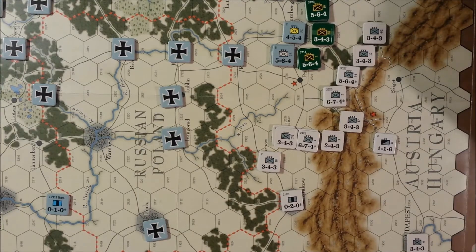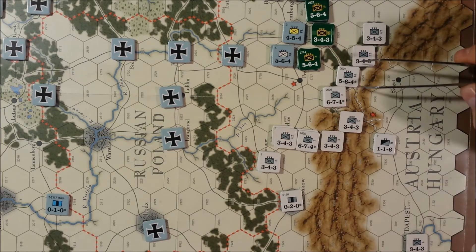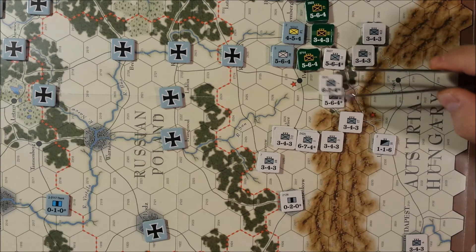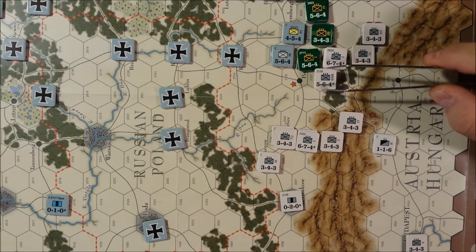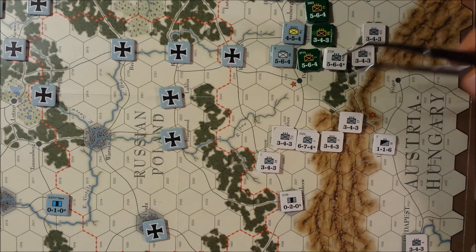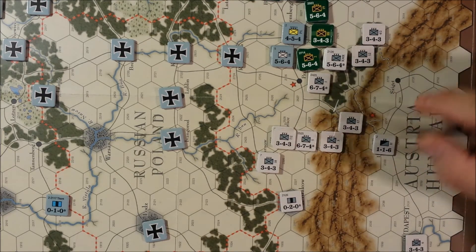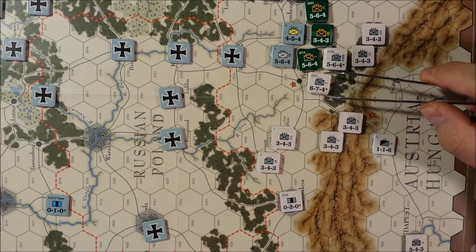Now, believe it or not, Austria-Hungary might actually do something this turn. This unit will move 1-2. This unit will move 1-2-3. These guys will also move 1-2-3.